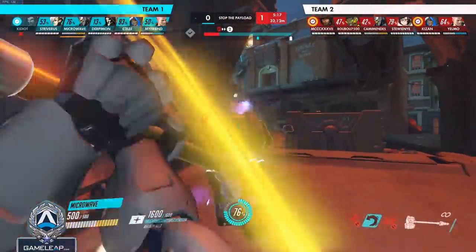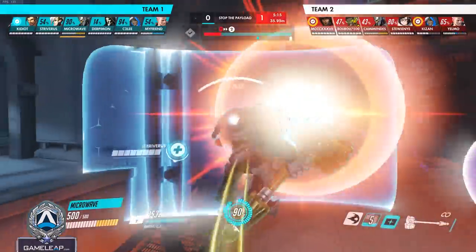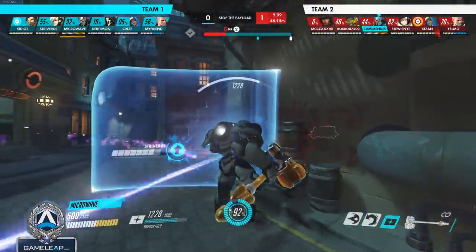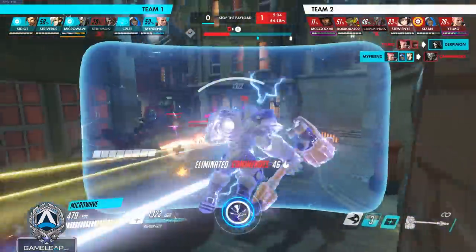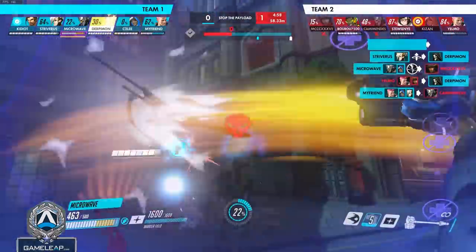You want to use your fire strike around natural cover so that it's harder to dodge and enemies don't see it coming. You want to get consistent ult charge from your fire strike so you can build fast shatters, which will prevent the enemy from pushing in too aggressively and punish them if they do. Aiming for the enemy Reinhardt is the easiest way to get guaranteed consistent charge because many enemies play right behind him and it's hard for the Reinhardt to dodge your fire strike.